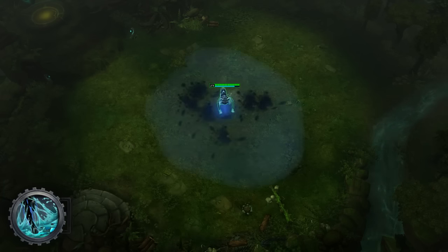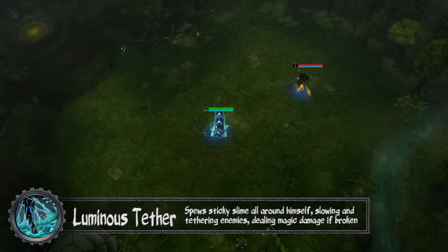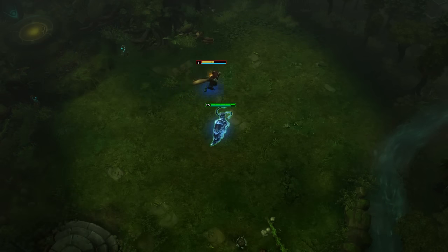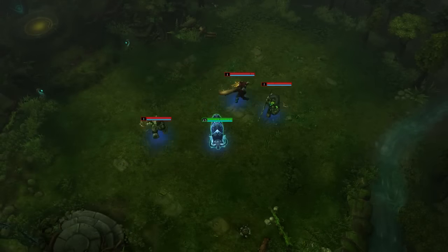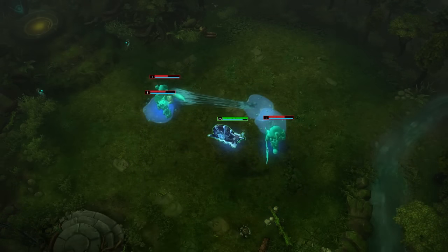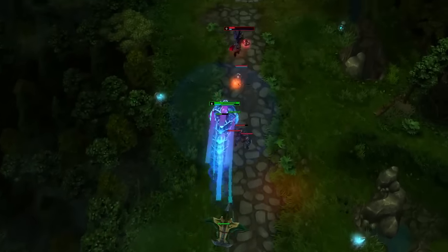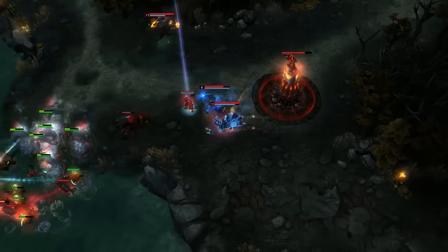Enemies can also destroy the shell if they choose. Shellshock's ultimate is Luminous Tether. Once activated, Shellshock spews sticky, bioluminescent slime around himself, slowing enemies down and tethering them to that location. While slimed, enemies are stuck to their location, and if they tug the slime too far, it'll snap, dealing magic damage and applying yet another hefty slow to cripple them. Paired with Rolling Thunder, this makes Shellshock a powerful ally for clustered teamfights.